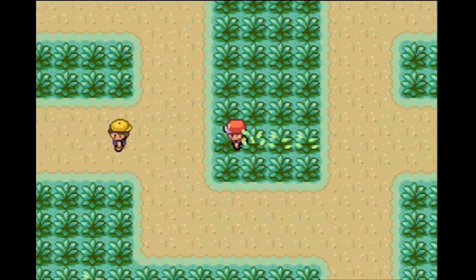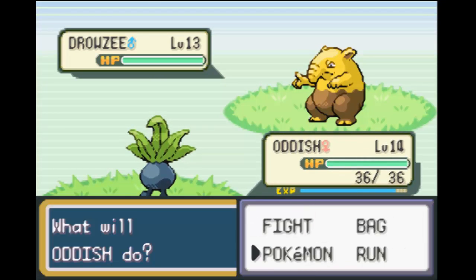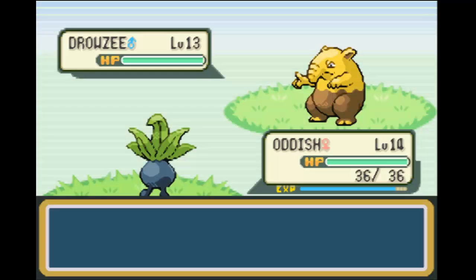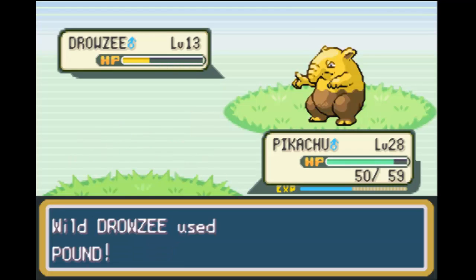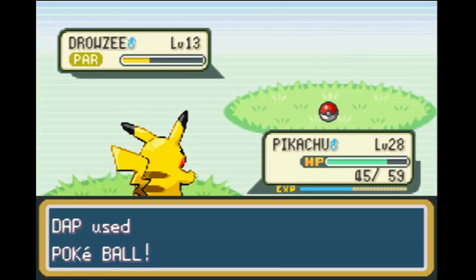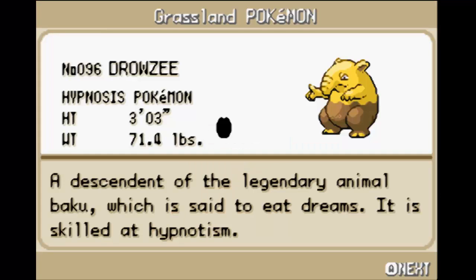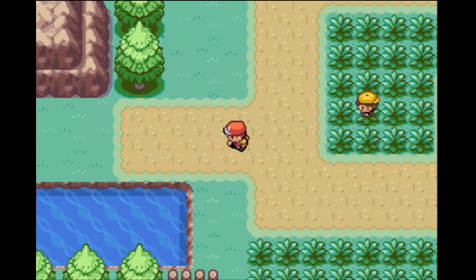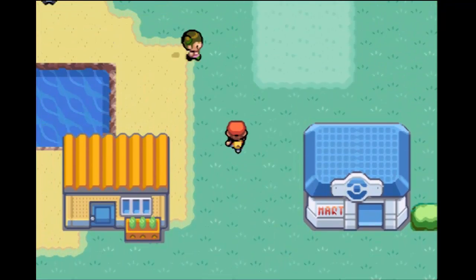I'm gonna cut right through the tall grass back towards the town. There's a Drowzee. I may be interested in catching this Drowzee — it can withstand a one-attack from Pikachu, so I'd consider catching it. Now it's paralyzed. I think I can toss a Pokeball and see what we end up with. We got it! Nice. Definitely worth it to have a Psychic Pokemon around. It's easier to train than Abra starting out, I think. I'm gonna head to the Pokemon Center.